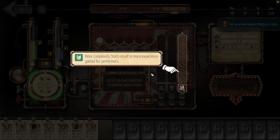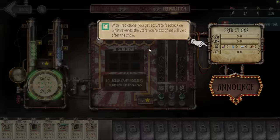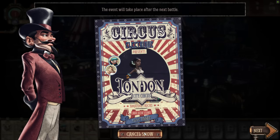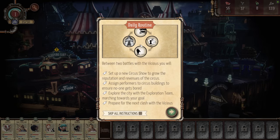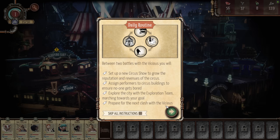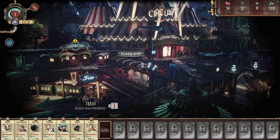So it's a bit of a balancing act between finding performers that have the right act type while also being able to work with your other performers. Doing both of those things together will award you more stars. Those stars can be allocated to various stats available to each show, which will increase either the circus fame gained, experience gained, or just money and gifts obtained from a successful show. Each show also has a minimum amount of circus stats that has to be met collectively by all the performers in order to perform it.